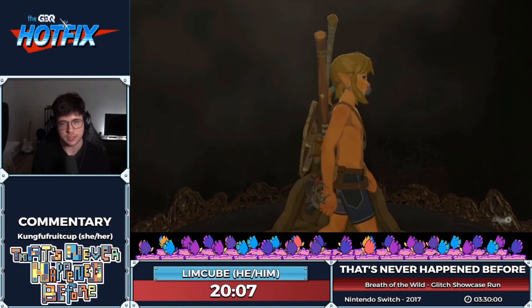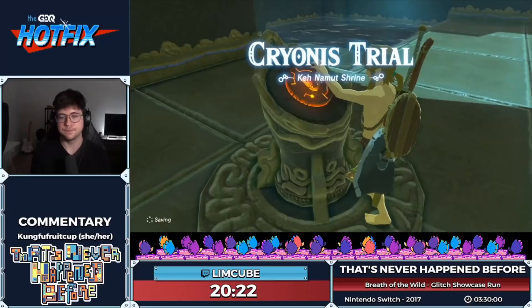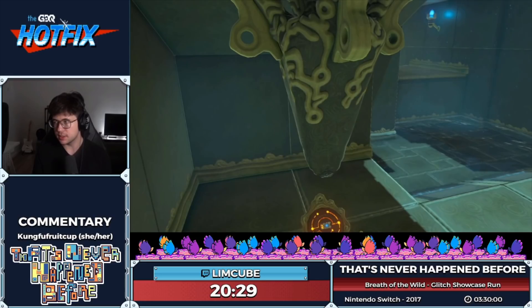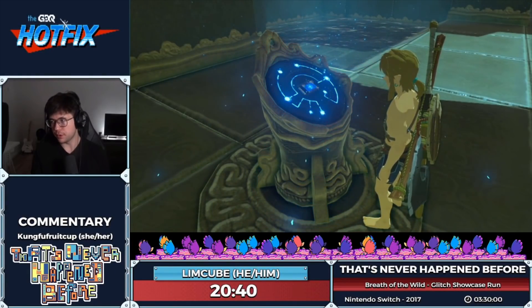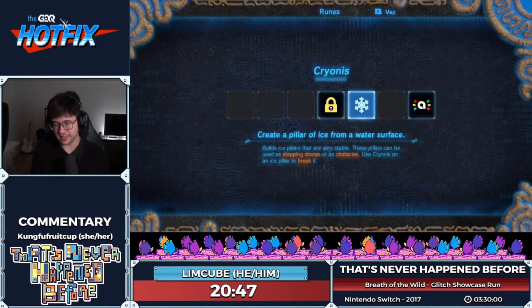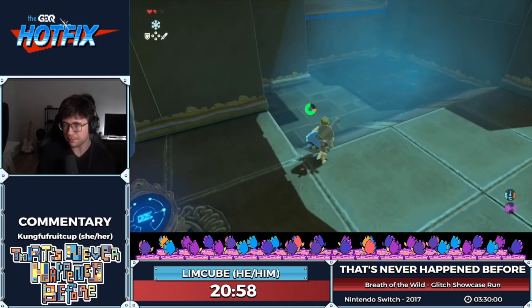We eventually got it, but usually it either works first try or it doesn't. My shield is getting low, so we might need a backup. It's the same concept as the first shrine but at a different angle — the door is thicker. The extended clip is frame-perfect; the normal side-wall clip just requires unequipping your shield at the right moment.